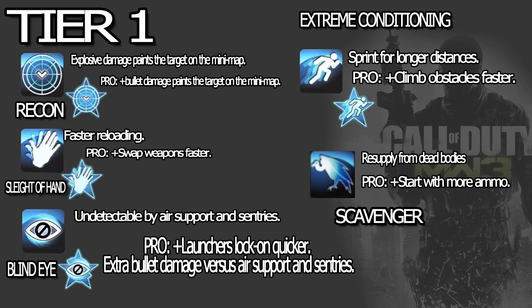The pro ability for Blind Eye: launchers lock on quicker and extra bullet damage versus air support and sentries. The extra bullet damage is something from Hardened in Black Ops. Launchers locking on quicker is gonna be crucial if you're running an anti-air support class — you just lock on to, say, a Pave Low and take it out. Undetectable by air support and sentries is pretty much straightforward.